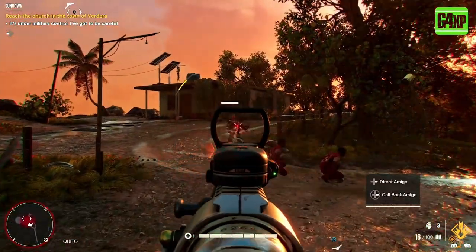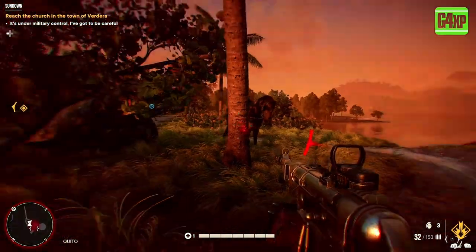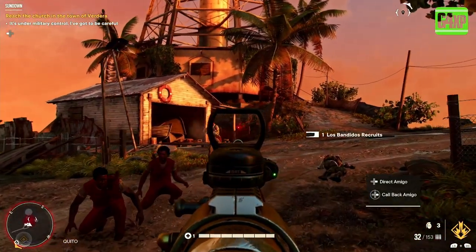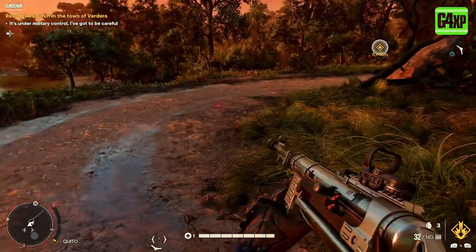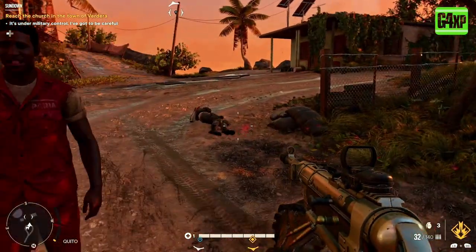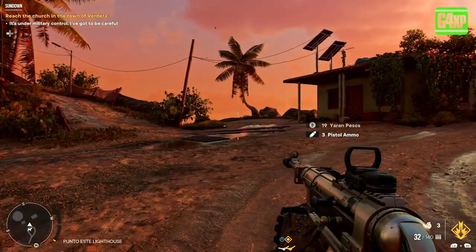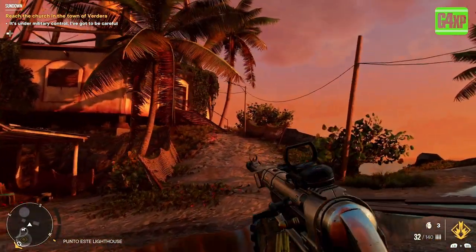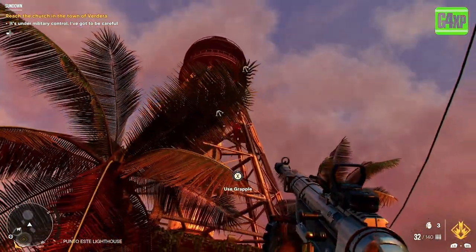There we go — one, two, I think there's two or three usually here. Yep, there's another one. Okay, take care of those enemies; if you're doing this yourself you might want to stealth it. Make sure you pick up all the stuff they have, and then we are going to grapple up this lighthouse.